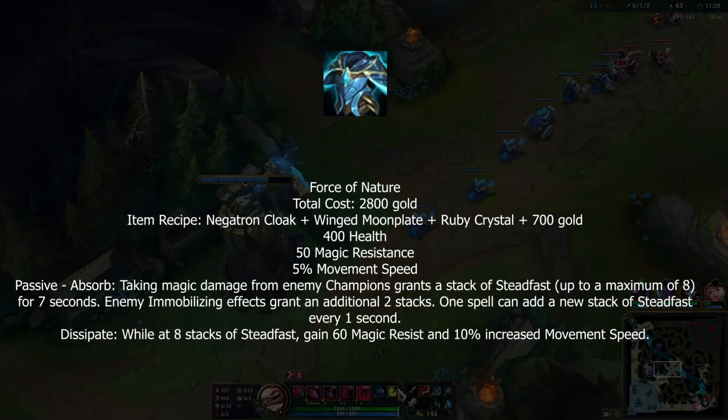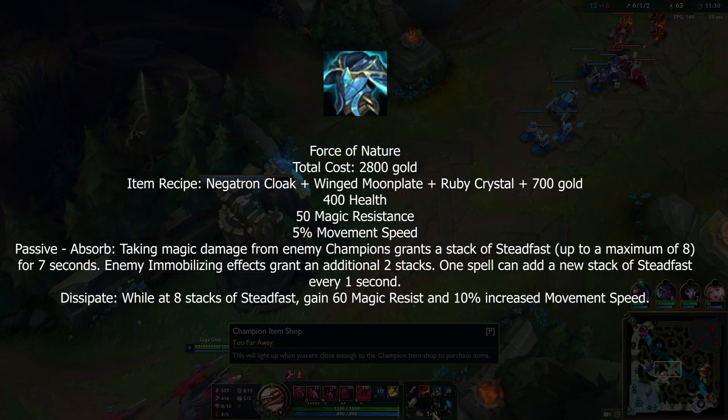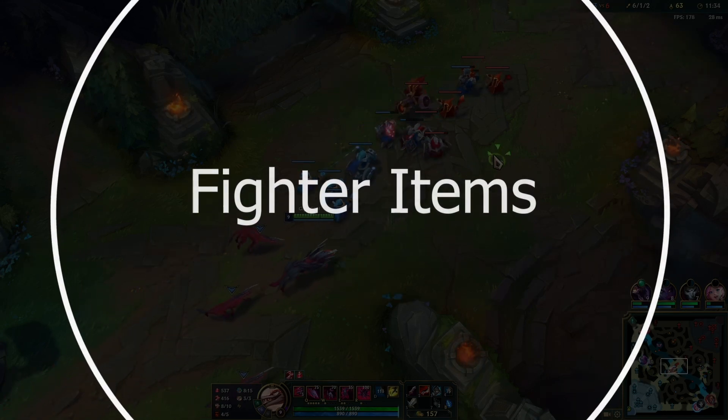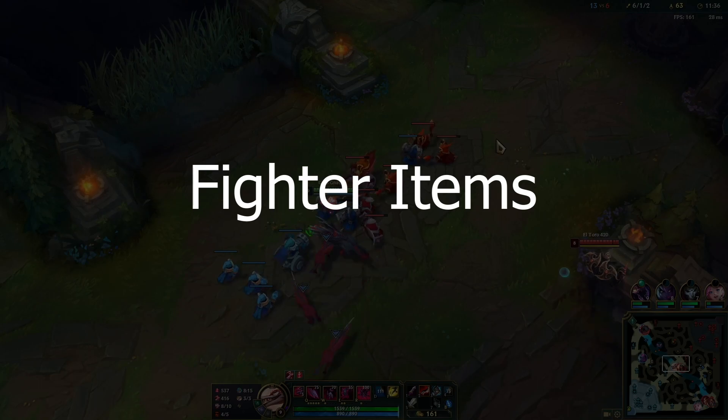Dead Man's Plate is exactly the same but now slowing effects against you are reduced by 25%. Force of Nature reduces magic resist by 10 and doubles the passive magic resist — and that's it for tank items.